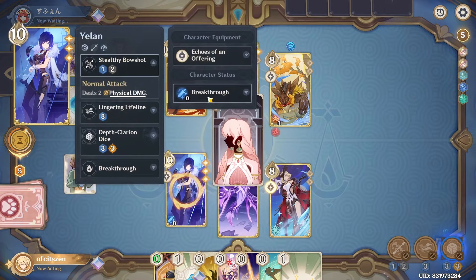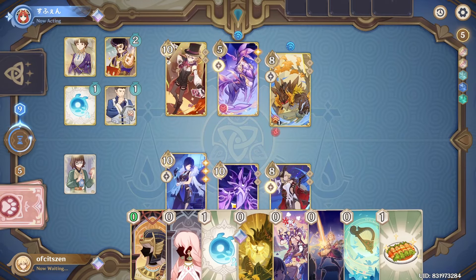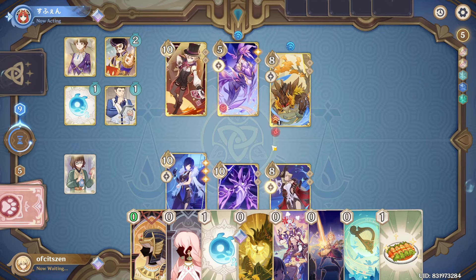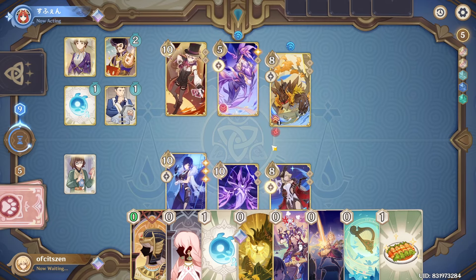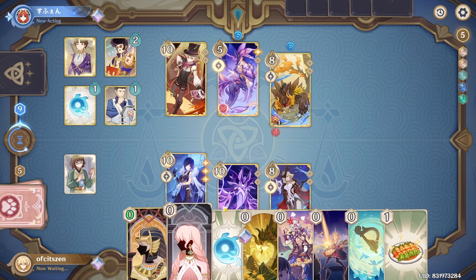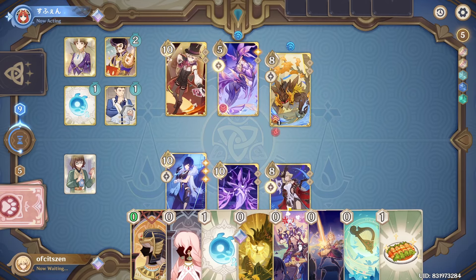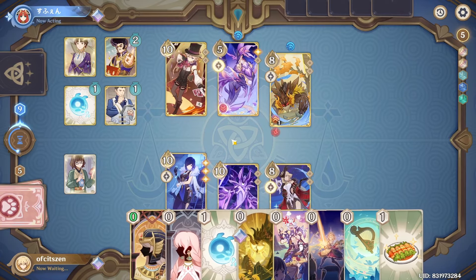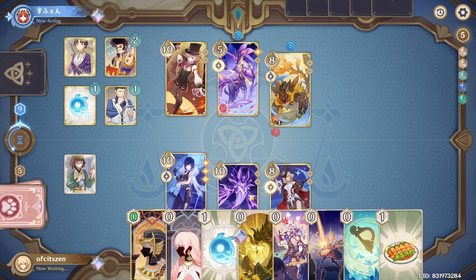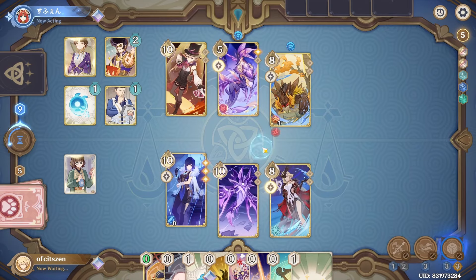Now Yelan's normal attack no longer does elemental damage since she now has 0 stacks. What cards did we get? Oh, Treasure Seeking Seelie — that's pretty good. So after I use my burst, I'll be left with 2 dice. Gilded on Station — that's 4 dice. Switch to Station — 3 dice. Minty — 2 dice. And then I can normal attack twice with Covenant. So the plan is: burst, switch, gilded, Minty, Covenant.